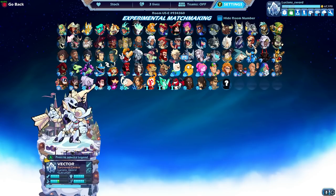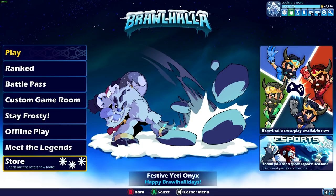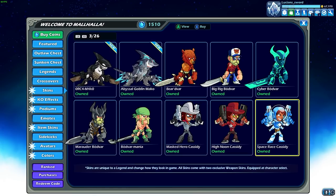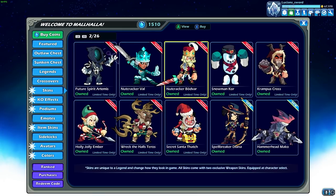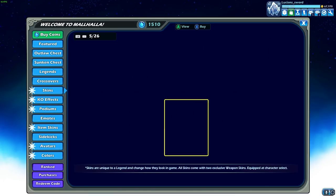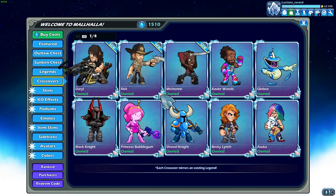That is only the tip of the iceberg as far as winter holiday stuff, but that is all of the new winter holiday stuff. There is some more — I have all the rest of them too. Check them out. We got Nutcracker Cassidy, Santa Wuxiang, Future Spirit Artemis, Nutcracker Val, Nutcracker Bodvar. Do we have one more Nutcracker? I could do a full Nutcracker strikeout. Snowman Core, Krampus Cross. I could almost do a snowman strikeout if I include this skin with the snowman cannon — I just need one more snowman skin. I'm always thinking about strikeout teams. If you enjoyed the video, please drop a like — it really helps me out. Be sure to subscribe for more Brawlhalla content, and I hope to see you in the next video. Take it easy, guys.